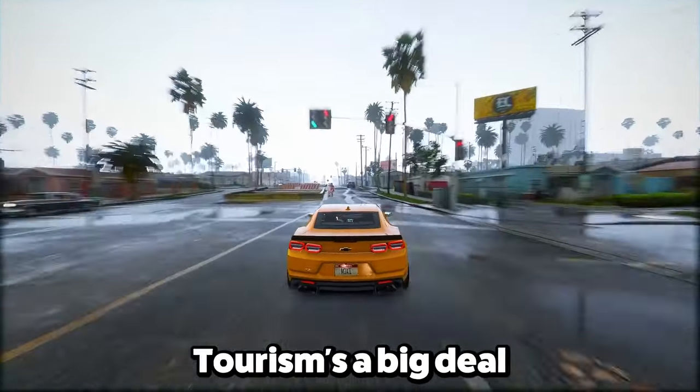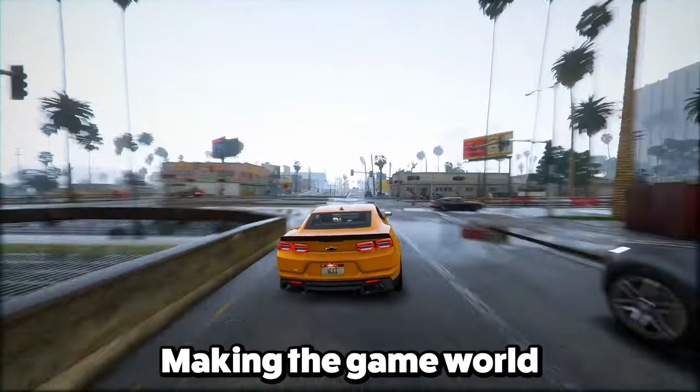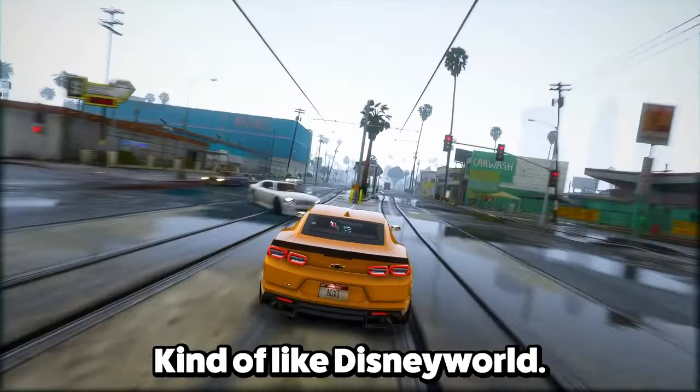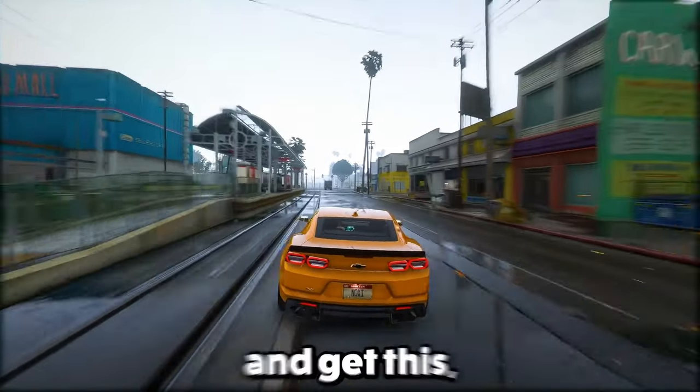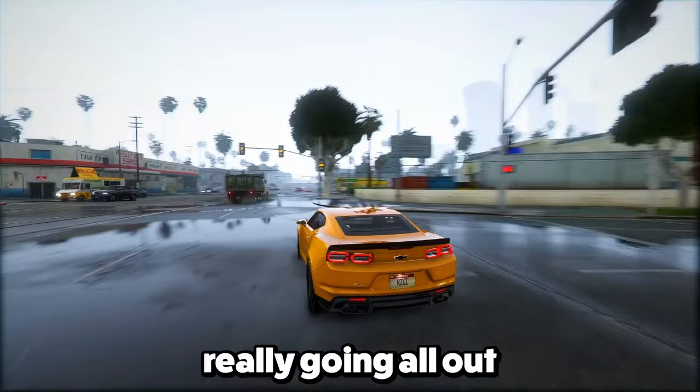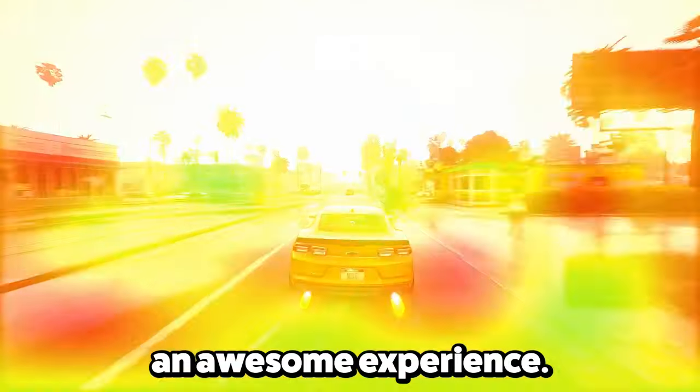Feature 18: Tourism's a big deal in GTA 6, making the game world feel alive. You'll stumble upon a clever take on a famous theme park, kind of like Disney World. And get this — there's even the International Space Station. Rockstar's really going all out to make GTA 6 an awesome experience.